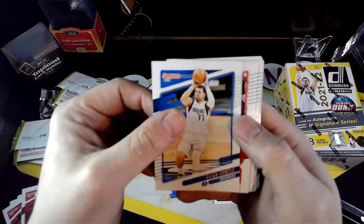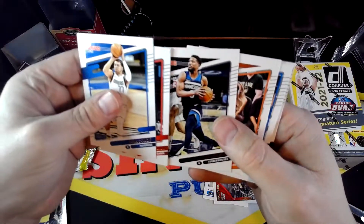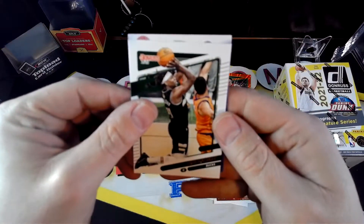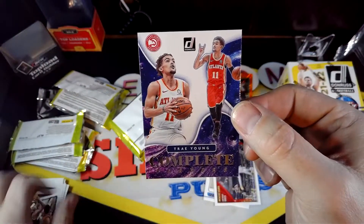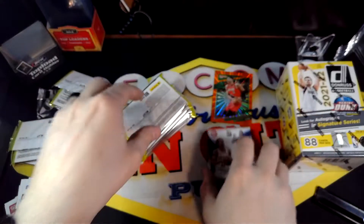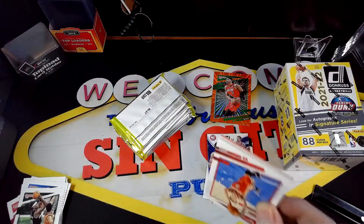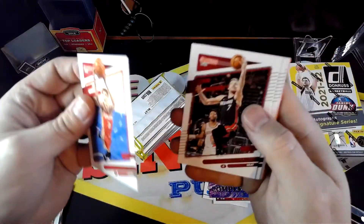We got Lucca, Denny, Easley, Bridges, Randall — it's so hard to read these names — Drew Holiday. And we have another insert: Complete Players, Trey Young. Not too bad. One of the things I'm kind of not liking so far is it doesn't look like it's very easy to get rookies. We've only found one rookie. We'll see, this is the fourth pack — let's see if we pull one here.